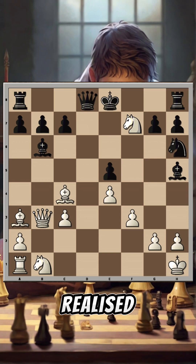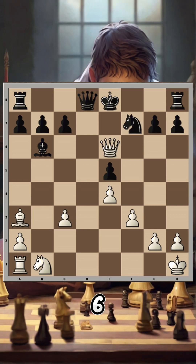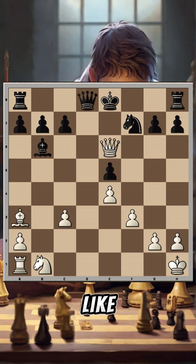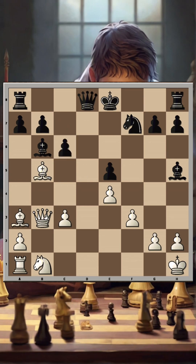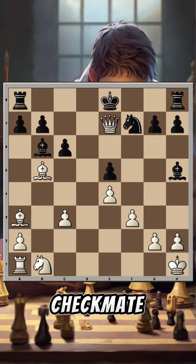White achieved his goal — he can now take on f7. Black realizes that neither knight takes f7 nor bishop takes f7 are good. If bishop takes f7, bishop takes f7, knight takes, we have queen e6 — the king can't move. The only move black can play is queen e7, but there is checkmate. How about knight takes f7? In this case bishop moves to b5, and after the block queen can freely go to e6 — the same story: the only move is queen e7 and then queen takes e7 checkmate.